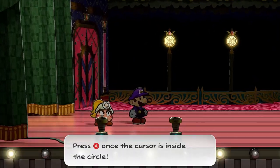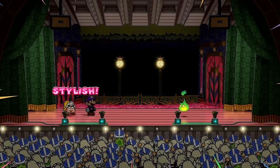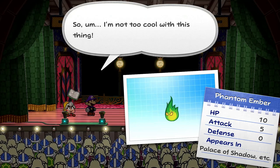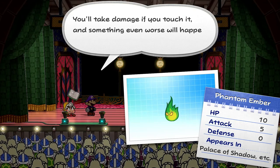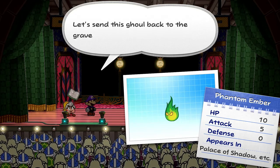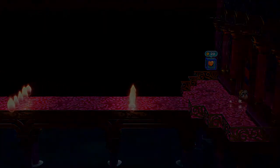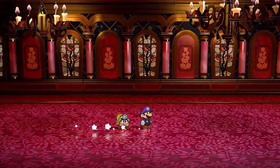Here's another new enemy type. These guys work like the lava bubbles we saw before, but these are called Phantom Embers. You want to be careful because according to Goombella, if you try to use any fire damage on them they'll actually heal themselves back up, which is not fun at all.